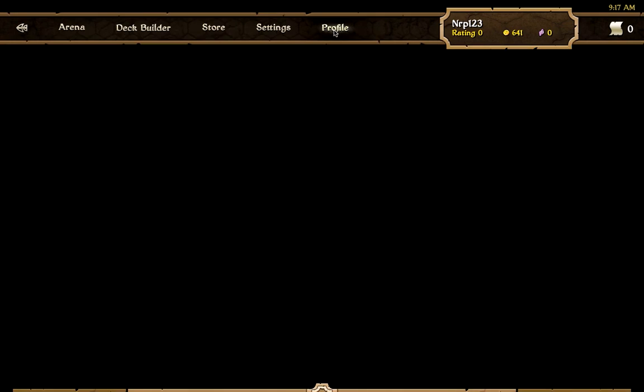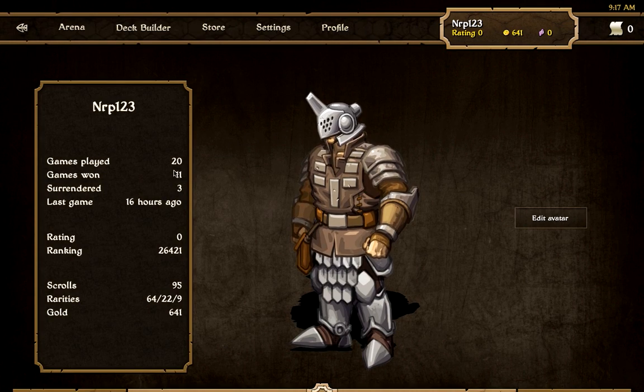Let me just quickly show you my stuff. I am 11 and 9, so 11 games won in 20 games. That seems okay but I'm actually 0 and 1 in online games. You can do trials against the computer on easy, medium, and hard difficulty and those count too. I could have won three of them but I surrendered because I had other things to do.